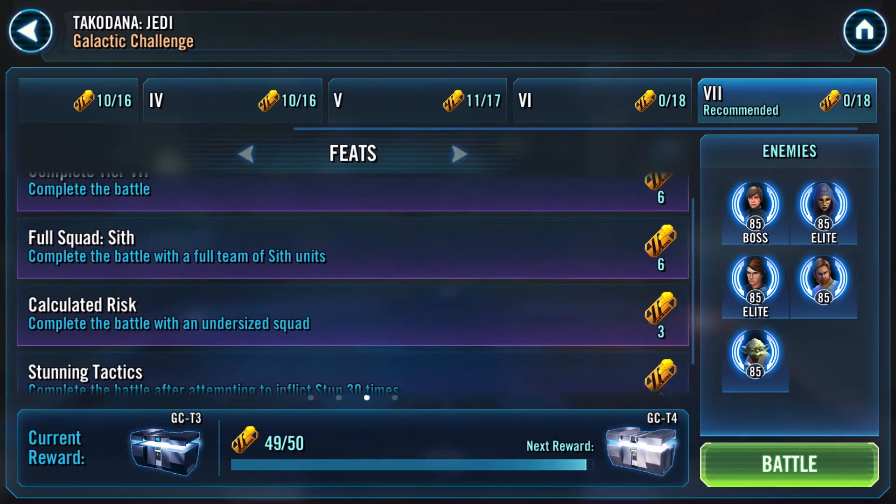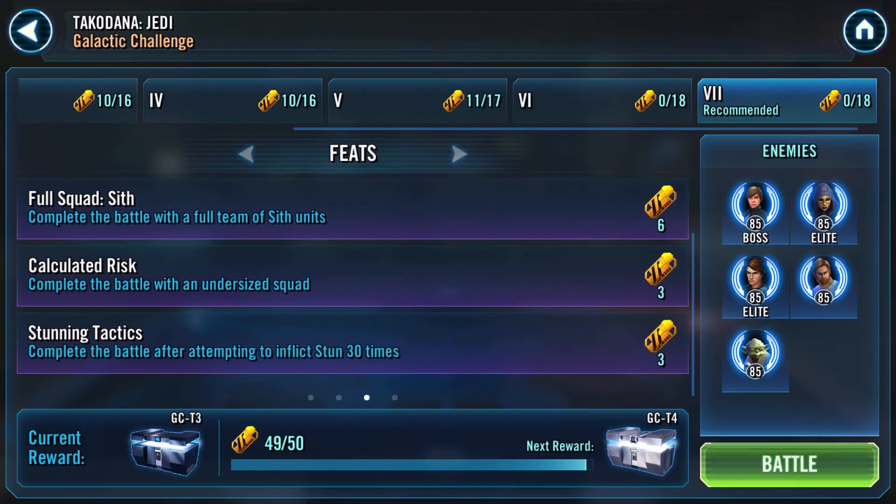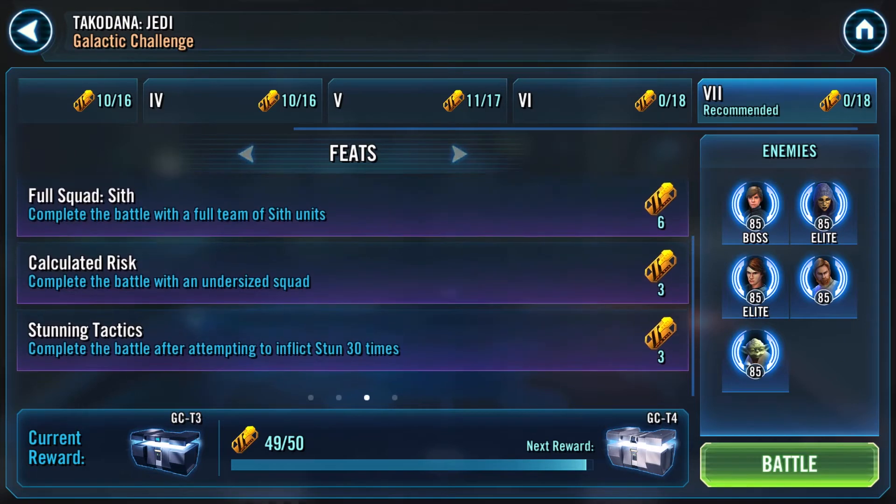The feats are: completing the battle using full Sith units, and then the other one is getting 30 stuns applied. Unfortunately, like we know with CG, they don't give us a counter in-game so we have to count it ourselves. Unlike the Malik video where we had to guesstimate, this one we'll actually count out how we do it as we go along.